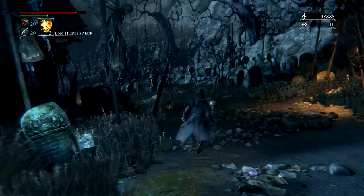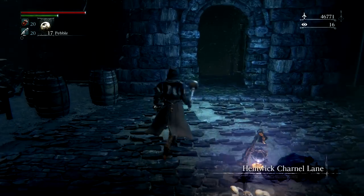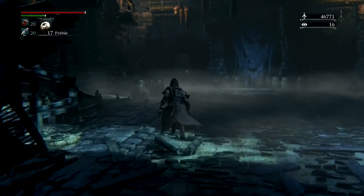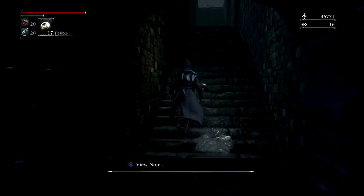Spawn into a place called the Witch's Abode. Once you're spawned into the Witch's Abode, turn around, run up the staircase, and you're going to encounter three ugly old hags that are going to be fairly easy to take out.